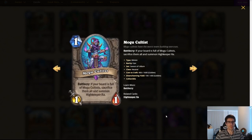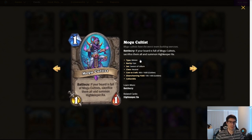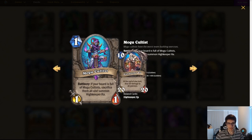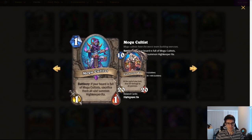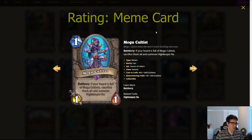Mogu Cultist. Neutral, one mana 1/1. Battlecry: if your board is full of Mogu Cultists — seven of them — sacrifice them all and summon High Keeper Ra, a 20/20 that at the end of your turn deals 20 damage to all enemies. So your entire enemy board and the enemy hero. This is a really cute card — people are going to run this in meme decks. It does go into the one-drop pool for things like Jar Dealer, which is kind of cute too. Not competitively viable, but very fun, and I'm interested to see if we can make it work at some point.